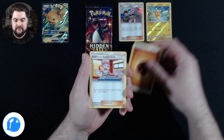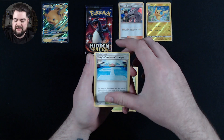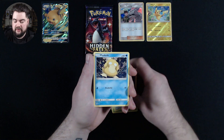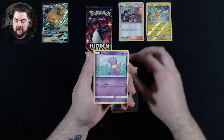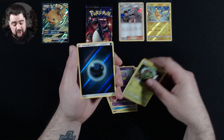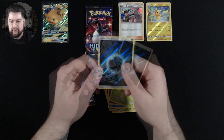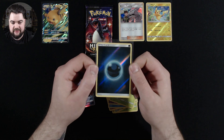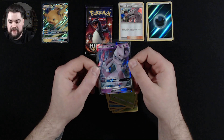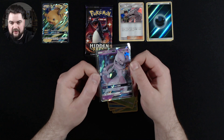Pack three: we have a Fighting Energy, Pokemon Center Lady, Metapod, Misty's Cerulean City Gym, Eevee, Clefairy, Psyduck, Ekans, Caterpie, a Reverse Holo Darkness Energy — very nice — and a Mewtwo GX as well. I said in a previous video I really like the Reverse Holo Energies, and there's our Mewtwo GX — very nice looking card.